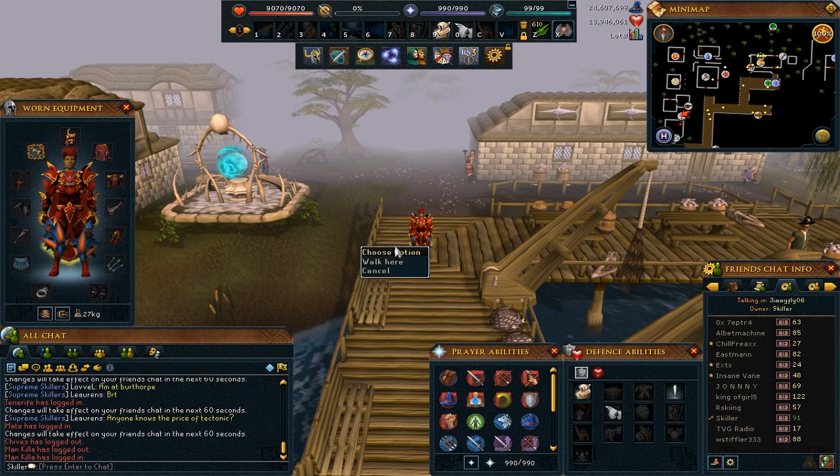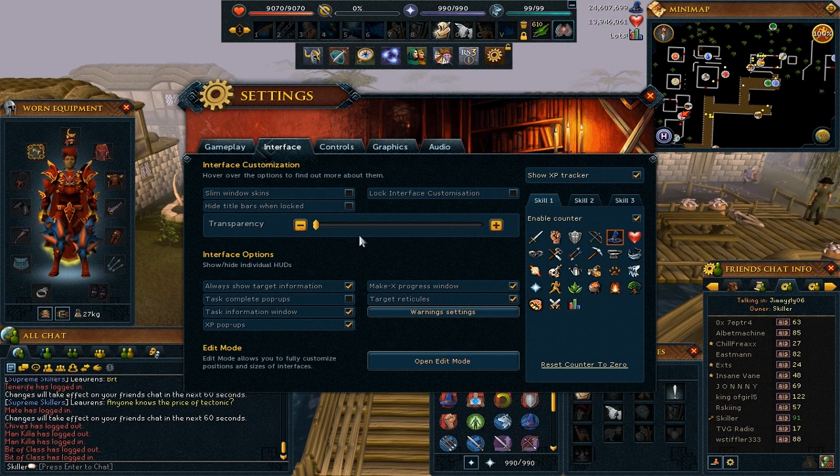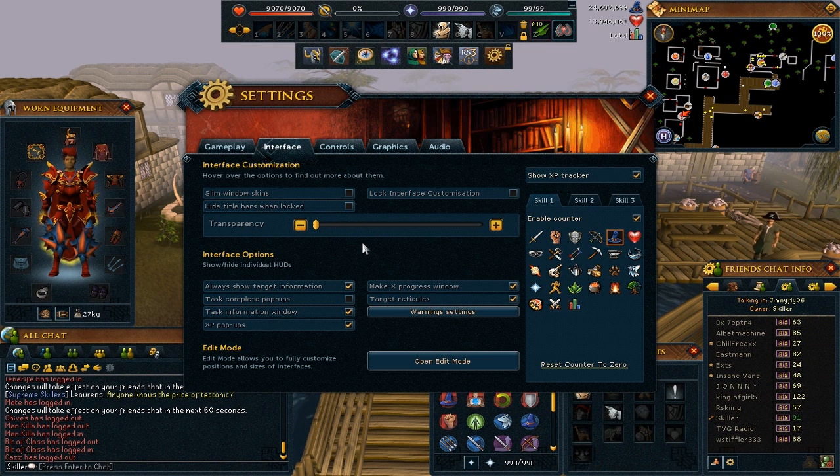To change your XP counter as an interface, you want to press your escape key, go to your interface settings, and then you will see your XP counter here on the right. You can select and change all three of them in the different tabs, show the XP tracker right above it, and to change your interface transparency simply drag this bar here and it will change the transparency of the interface. Personally I like mine fully opaque just because I like it that way and the dark colours look pretty nice to me — that is completely optional.